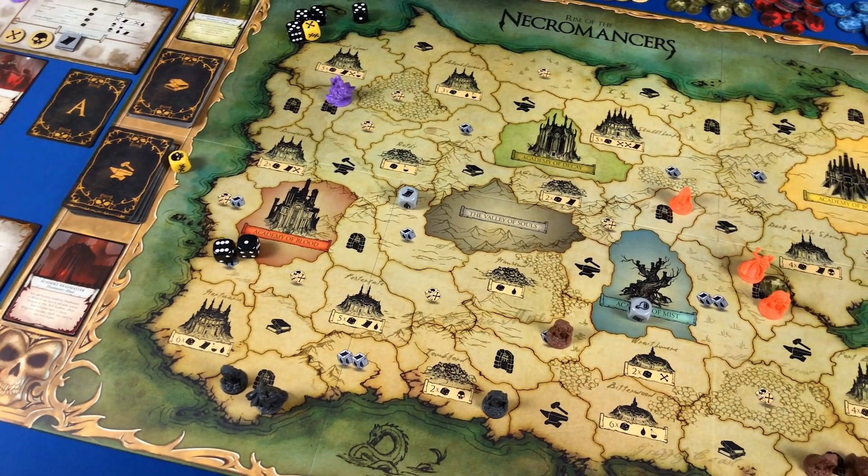Hi everyone, my name is Marco with Board Game Revolution. In today's sneak peek series we're going to be talking about Sword Loser Games' newest Kickstarter, which is the expansion to the game on my right — Rise of the Necromancers. It's called Dawn and Demons. We won't be showing off Dawn and Demons because we don't have a copy, but we will be showing an overview of Rise of the Necromancers, a one-player turn playthrough, and then the highlights of the game and why you should consider backing the new expansion.